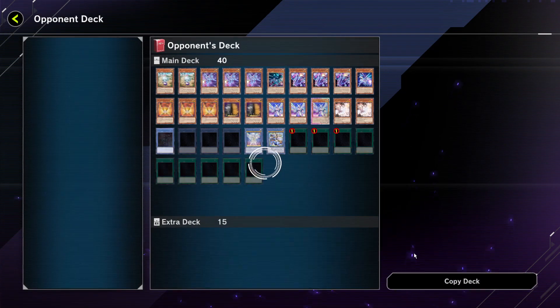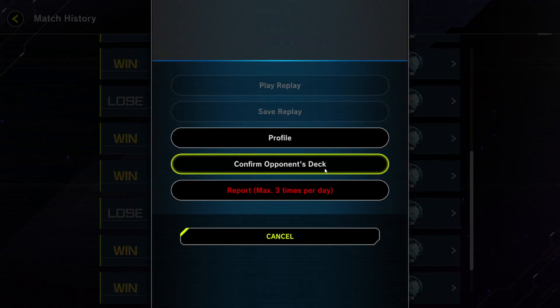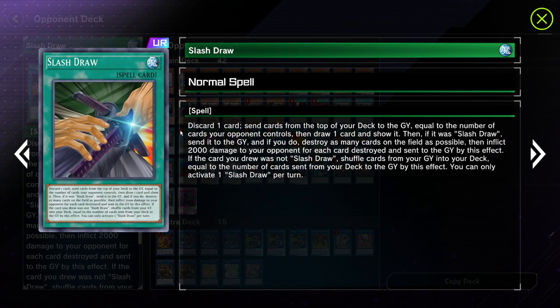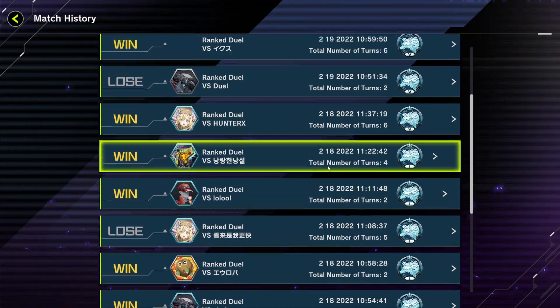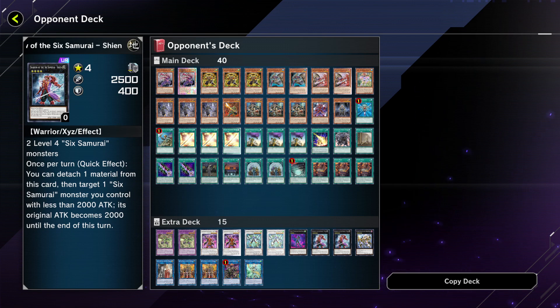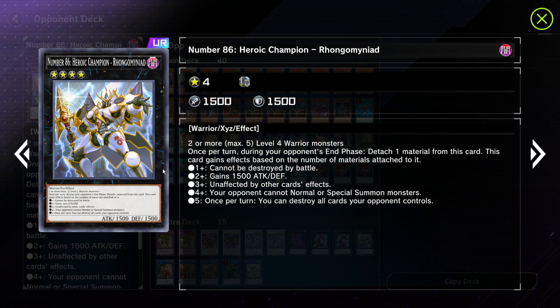I only lose against Drytron because I don't have hand traps on their first turn. Another loss was a mirror match where I lost because of this annoying card — Slash Draw — I got like 6000 damage from them. Then recently I just lost against the Six Samurai deck. The most annoying card in my opinion is the Shien's Dojo card — yeah, it's really annoying.